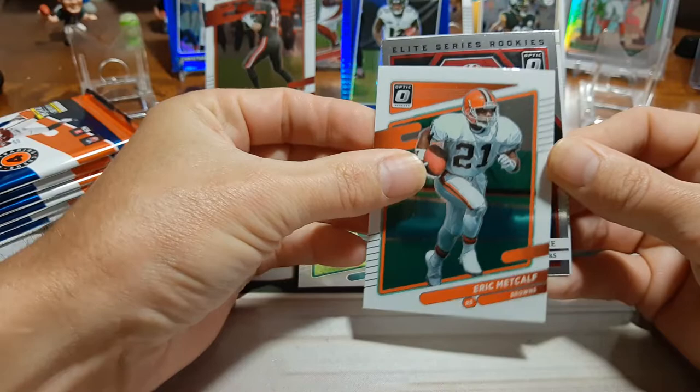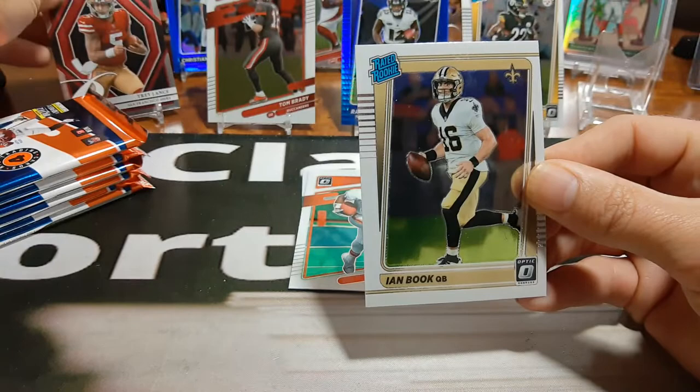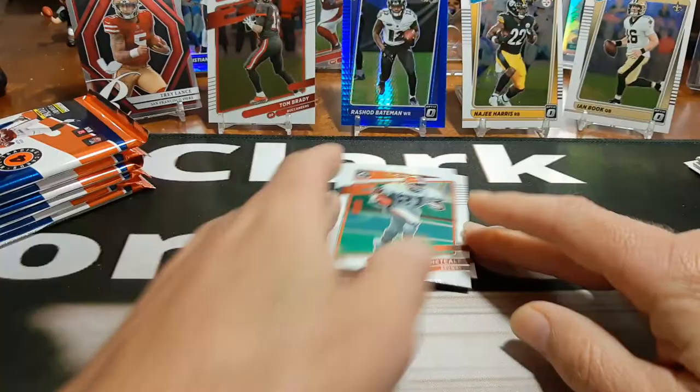Jones, Metcalf, and an elite rated rookie of Trey Lance. All right, maybe next year. We'll put Trey off to the side. And Ian Book — Ian Book is our reserve quarterback.